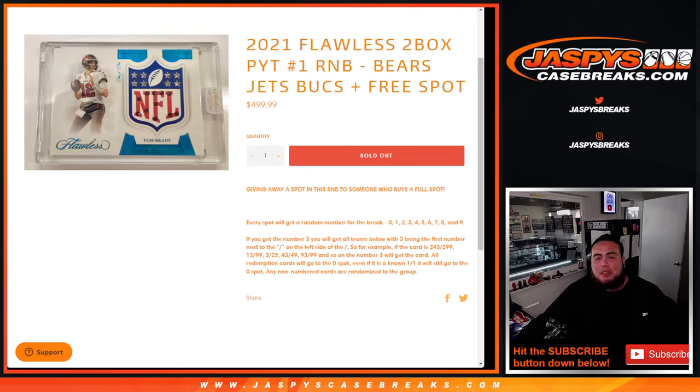What's up everybody, Jayce here for Jaspies CaseBreaks.com. 2021 Flawless, two blocks — Pikachu team number one sells out with this random number block here, guys.